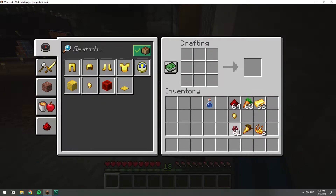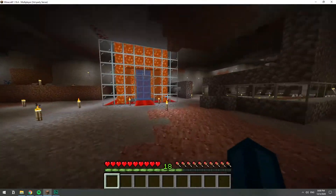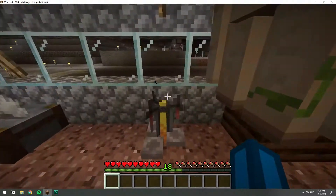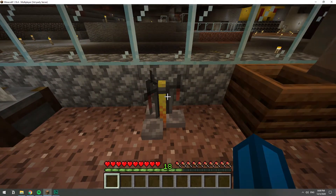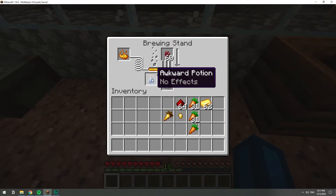We will also need the nether wart and the water bottle. Let's go ahead and go to the brewing stand to make the potion. On the brewing stand we have our blaze powder in it. We're going to put in the water bottle and the nether wart — you cannot put anything else right now. We wait until it's done, and with our nether wart we have an awkward potion.